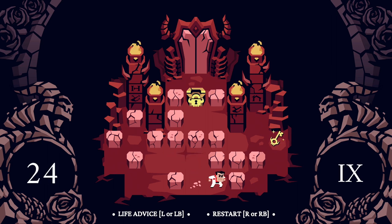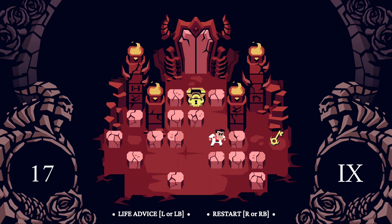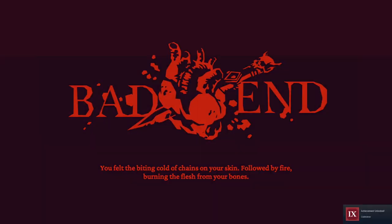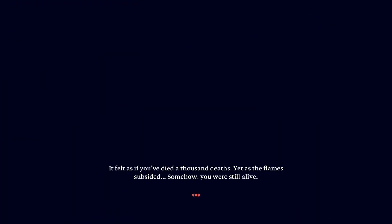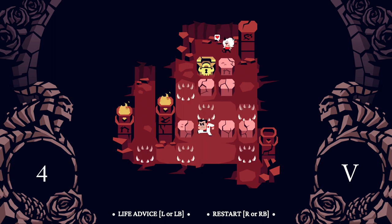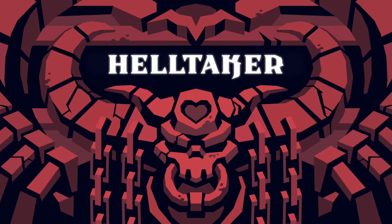Wait, what? Am I reading this right? I thought you could just walk away. I thought for sure there would be a block there — there are three blocks apparently. I didn't even notice. So the blocks are just for pushing the blocks with the specific symbols on them.